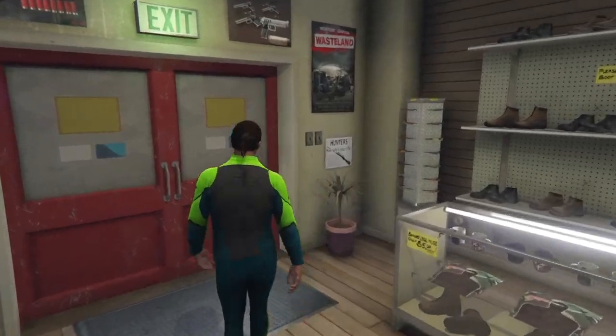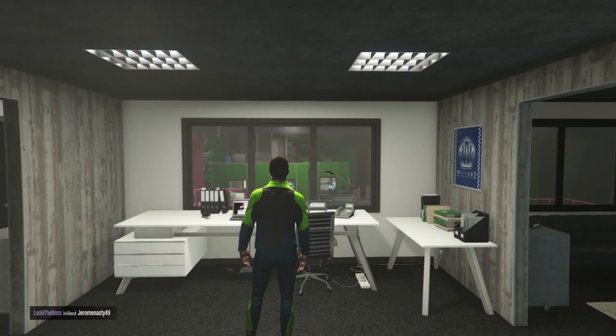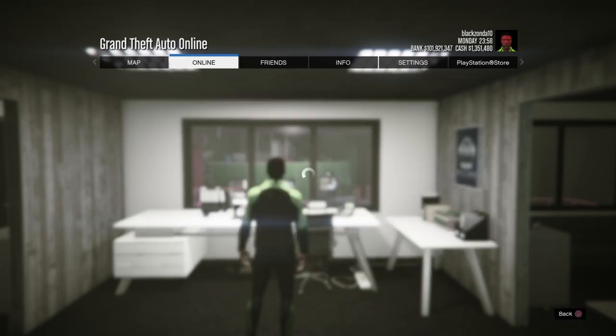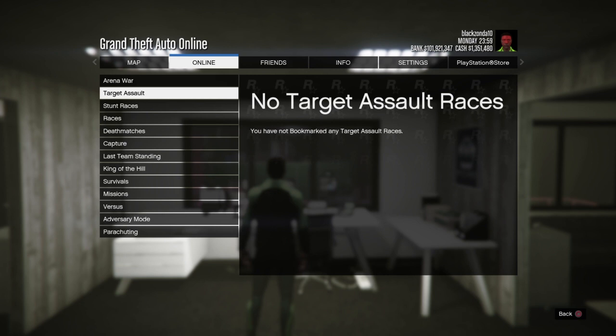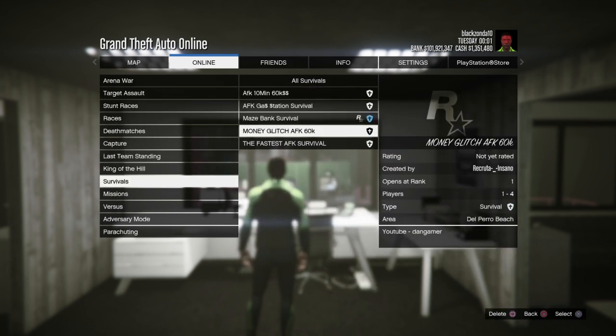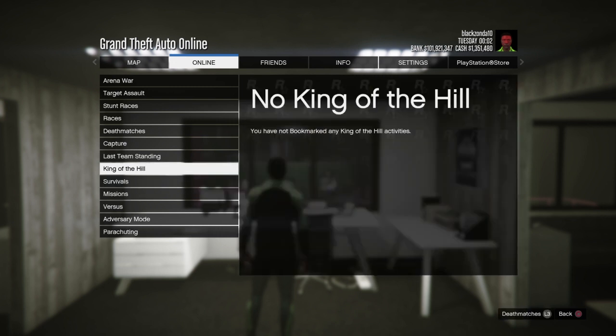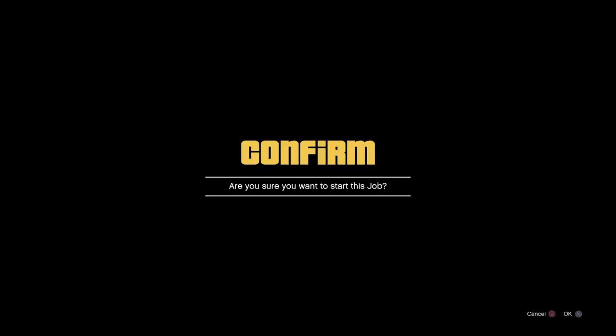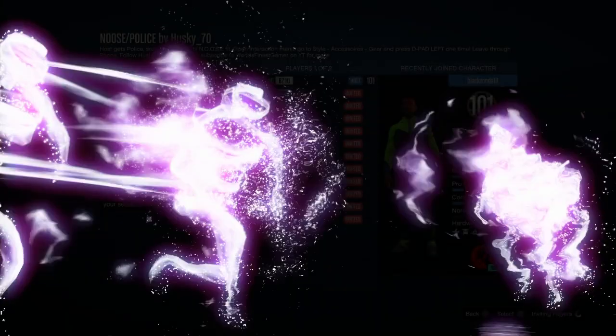You've picked your job link and added that, now you've got your earpiece. Close the application and meet me back here. Press Options, go to Online, go to Jobs, go to Bookmarked Jobs, and then go to Last Team Standing. Start the job that says 'Noose Police by Husky 70.'